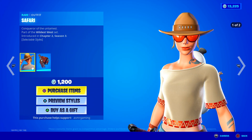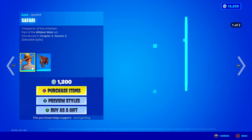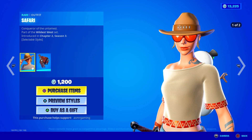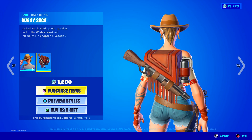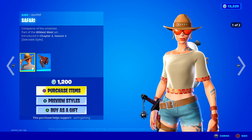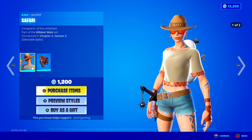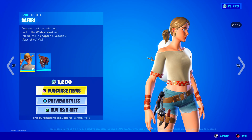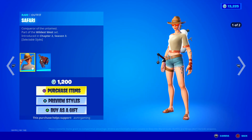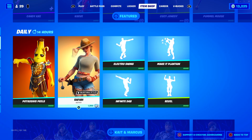We have Safari Pack. I feel like they keep bringing Safari Pack back recently. Conqueror of the Untamed — two different styles. She has the Gunny Sack back bling, locked and loaded up with goodies. Good skin, definitely not a Christmas one, but a fun Fortnite skin. I like this sword — it looks kind of cool. There's also this keychain at the end that moves around — it's kind of funny.